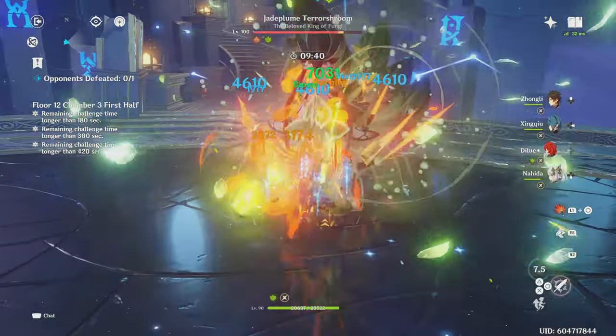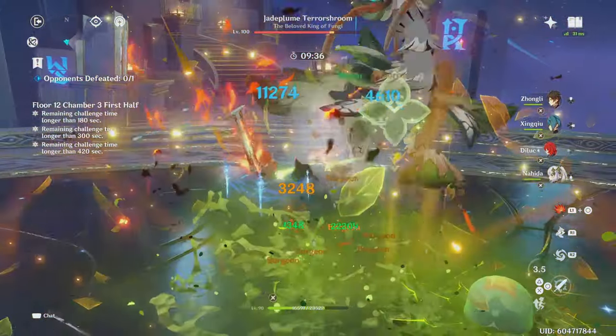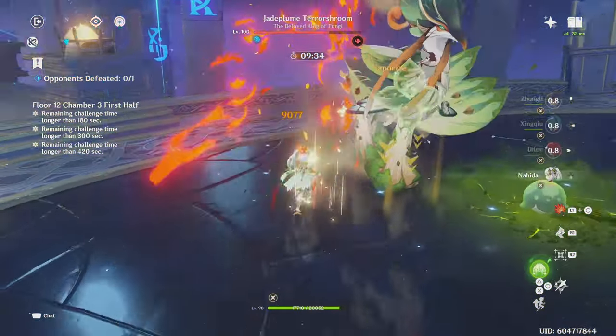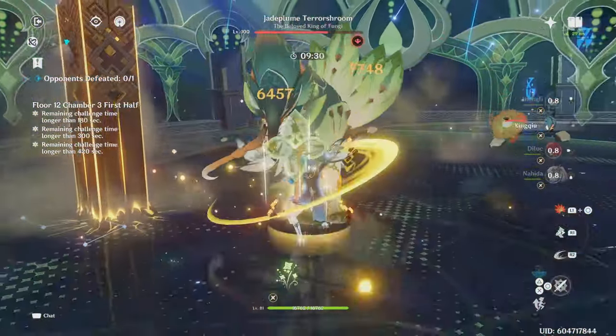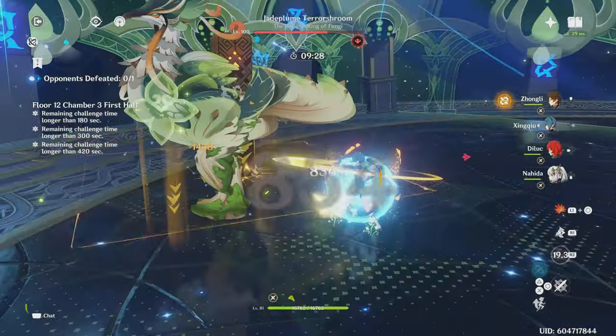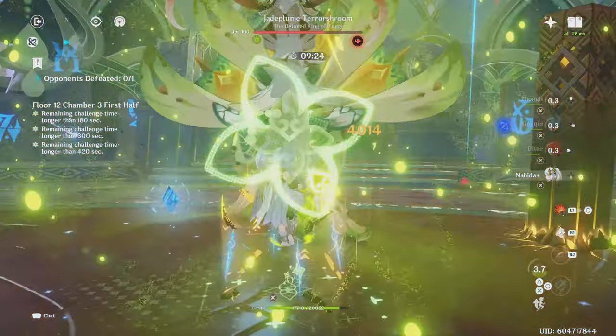So if you're solely building Diluc for Burgeon, I recommend to not invest your resources into Diluc's talents, but instead invest them into leveling Diluc to level 90, since this will increase his Burgeon damage by a massive 34%. But if you still want to level his talents for some extra damage, level his skill, normal attacks, and then burst.